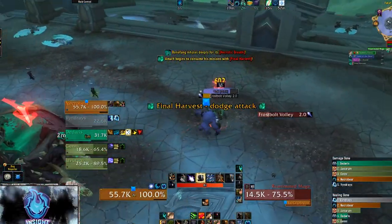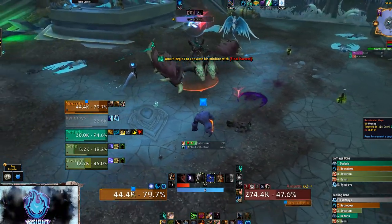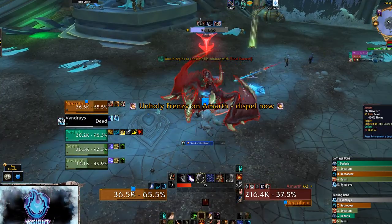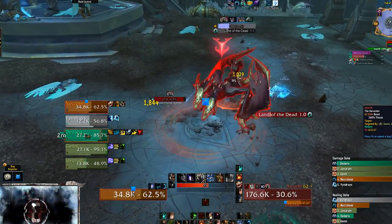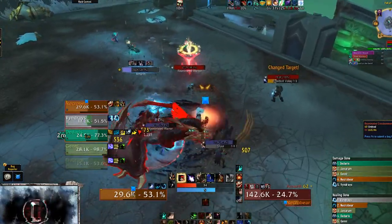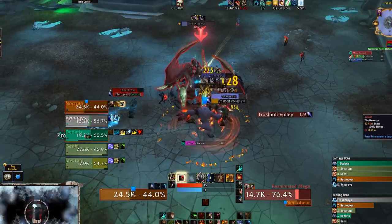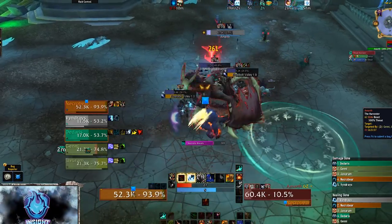On Mythic difficulty and higher, Amarth's Tortured Echoes mechanic provides greater incentive to destroy minions — every minion or player consumed via Final Harvest buffs Amarth, causing him to pulse shadow damage every 3 seconds, and it stacks. The TLDR: tanks mitigate extra damage from Bone Fang's enraged effect and pick up minions. Party members should stack and dispatch reanimated minions quickly to dodge their explosions more easily during Final Harvest. Rinse and repeat until the boss perishes.